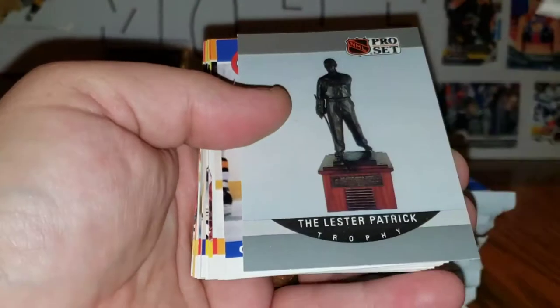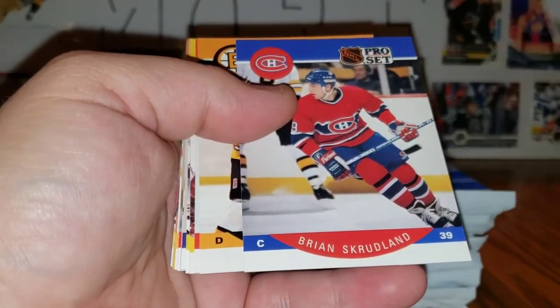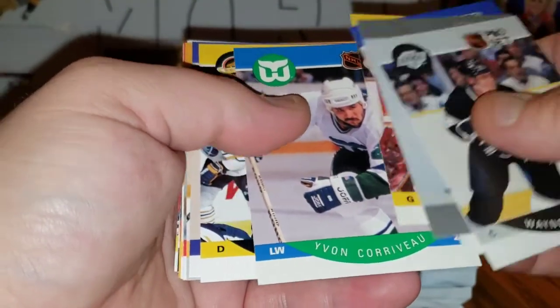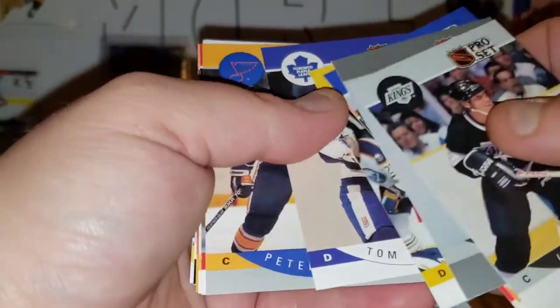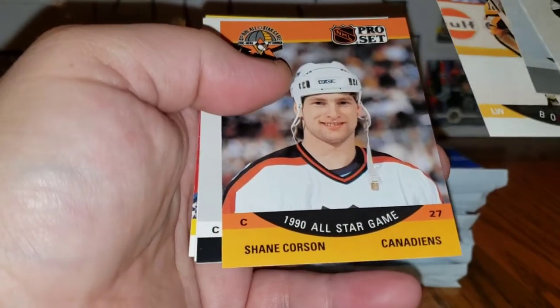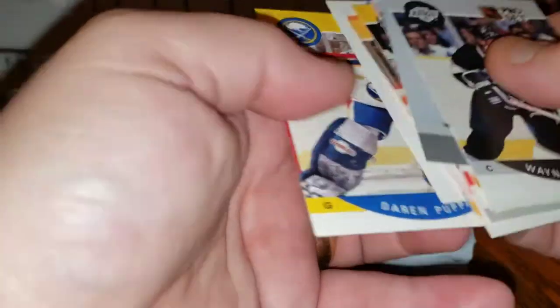Wayne Gretzky right off the bat — Lester Patrick Trophy. You can get coaches, trophies, referees — Scrudeland, Gary Galley, Tony Herkatch, Mike Vernon, Yvon Corvo, Garth Butcher, Tom Curvers, Peter Zizzle, Michelle Petty, Bob Eerie, Shane Corson, All-Star Ron Suitor, discount, and Darren Pupa.